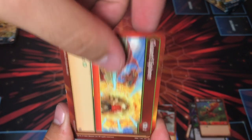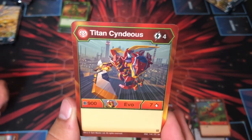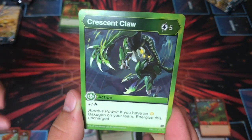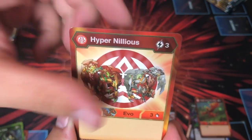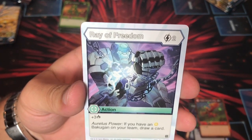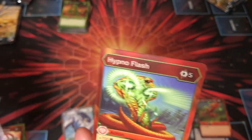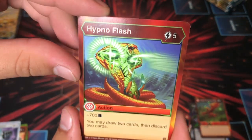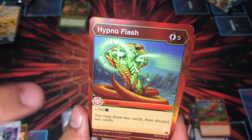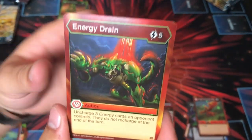Guard Sphere. Titan Cyndius — Cyndius Core is getting some Evo here, four cost, 907, nothing too crazy. Ray of Freedom: two cost, three damage, Auralist Power — if you have an Auralist Bakugan on your team, draw a card. Hypno Flash — we saw this a long time ago — plus 700B for five, you can draw. It's Sifting Ashes with B Power on it — they added a B Power cost to Sifting Ashes, basically. Energy Drain.